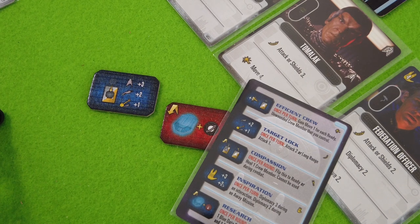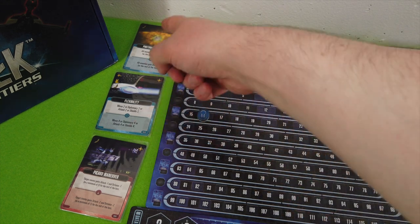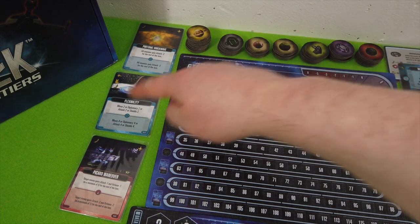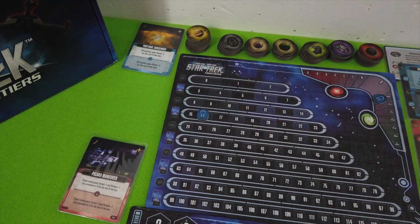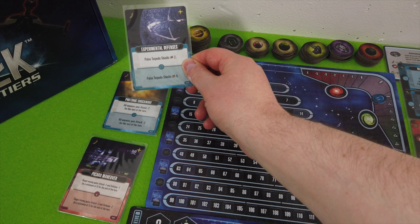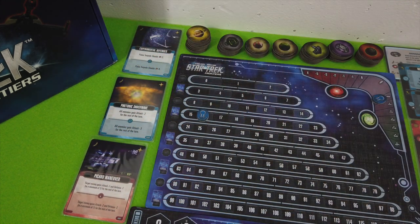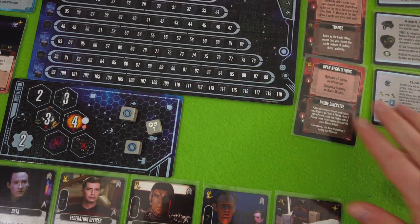Now looking at advanced command cards — since I chose one of my own I can go for any of those. I want Flexibility because I can pull it with blue and I generate a lot of blue. Let's go with that — put it on top of the deck. A new card slides in: Experimental Defenses — Pulse Torpedo Shields. That's tasty. End of round.